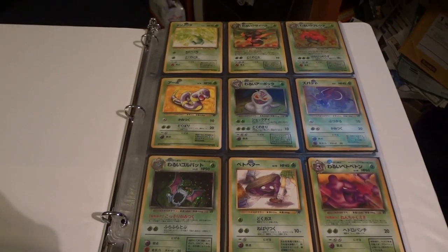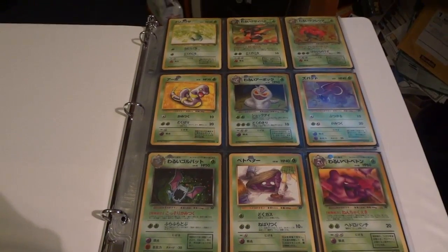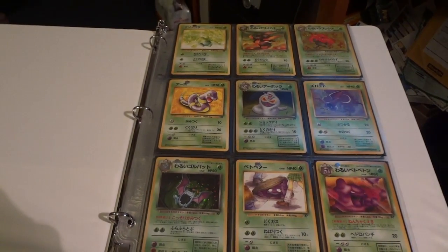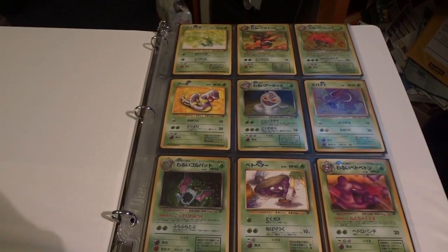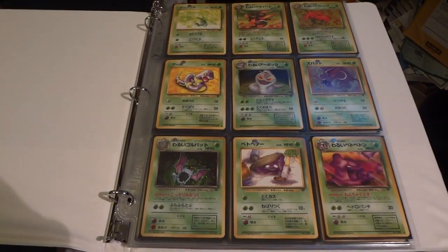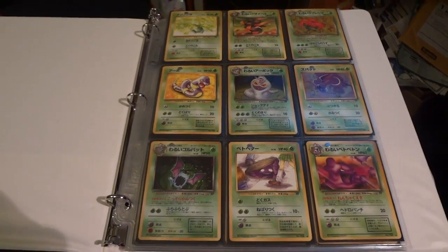In this video, I'm going to be showing my complete Japanese Team Rocket set. A few months ago when I did my big booster opening, I didn't quite open a complete box of Team Rocket. I had an incomplete box that had maybe 40 or so packs — typically a complete box would have around 60 — and so I missed out on a few of the holos that I needed to complete the set.